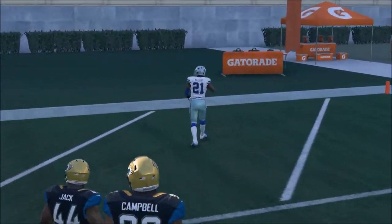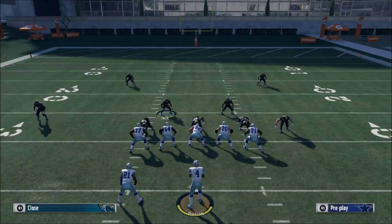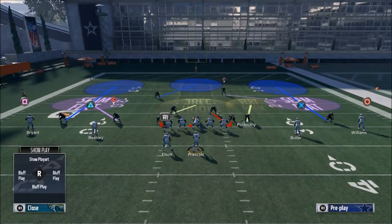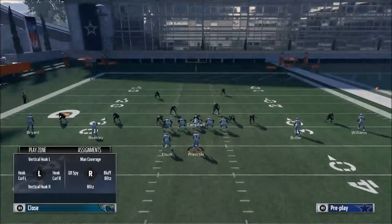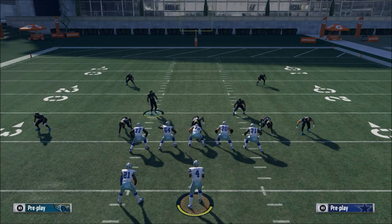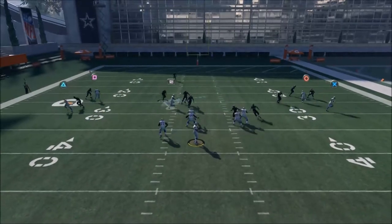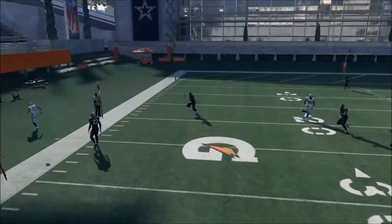We're going to set it up exactly as I described: put Posluszny in a zone, then come to Campbell and put him in a bluff blitz, then put Fowler in a spy. From there, get on Miles Jack and bring him down in the gap, and as you'll see it loops around — you get a block shed and a loop pressure.